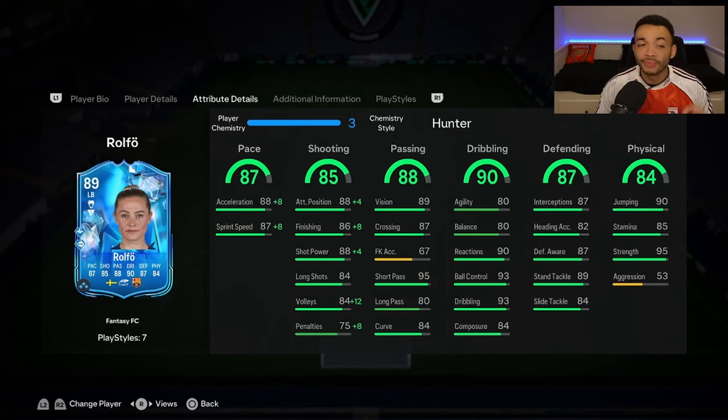The passing looks nice already. For dribbling she's got 80 agility and 80 balance which looks low, but I think she'll be completely fine. The gold card moves really well. Composure is a little lower at 84. Defending is all around the mid-80s - really good, boosted with a Shadow that would be nice in a more defensive position.